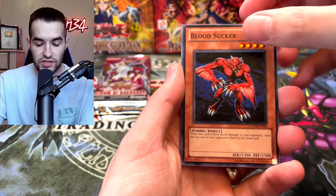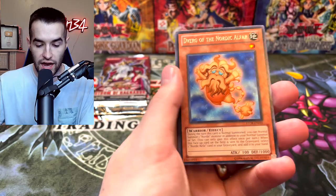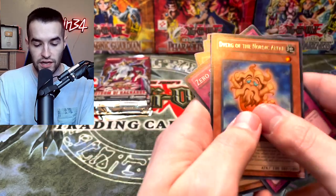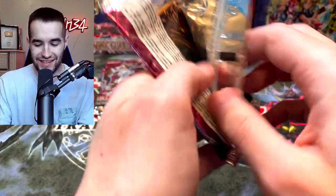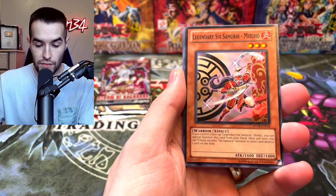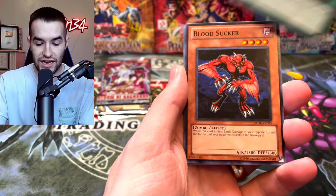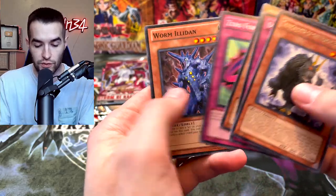Sheen Scheme, Bloodsucker. We've got a Trap, Black Boost, and a Diverge. Zero Force and Legendary Six Samurai. Bring us some luck. We've got the Gimir, Six Samurai Mizuho, Cash Cash, Bloodsucker. I haven't brought up Cash Cash the whole time, which is one of the most epic cards.